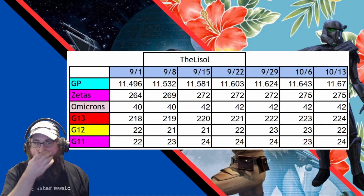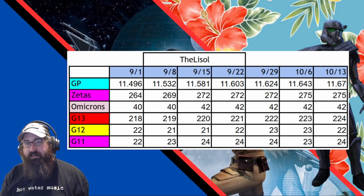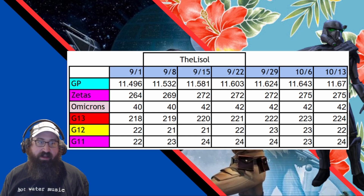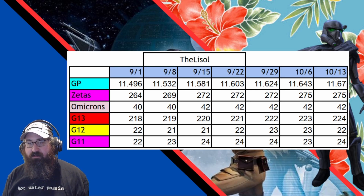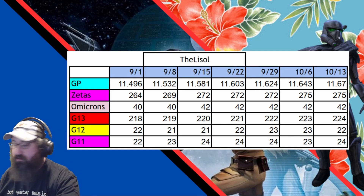Tracking my progress here — we went from 11.643 to 11.67, so that's 27,000 GP, which is a good amount. Zetas stayed the same at 275. Omicron stayed the same at 42. G13s went up to 224. G12s went down to 22. And G11s went up to 24.